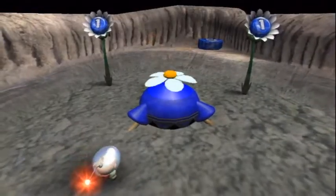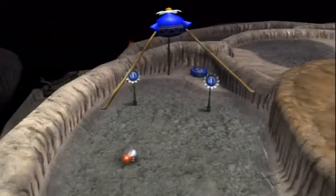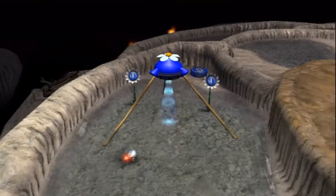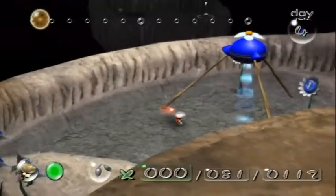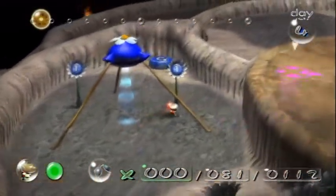This blue one is in the water, so maybe these blue Pikmin are able to go in water. Red and yellow Pikmin cannot go in water — they will just freak out, and if you don't get them out of the water quickly, they will drown and die. So yeah, that's not a fun time.